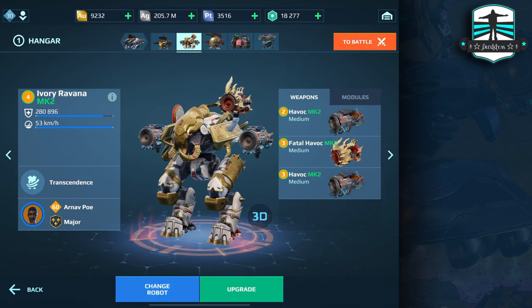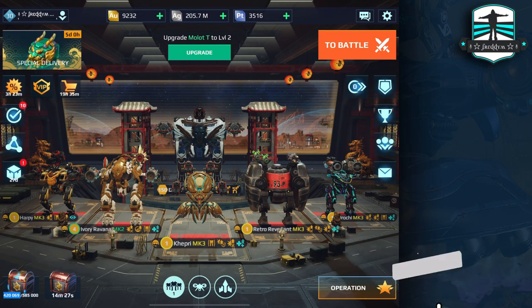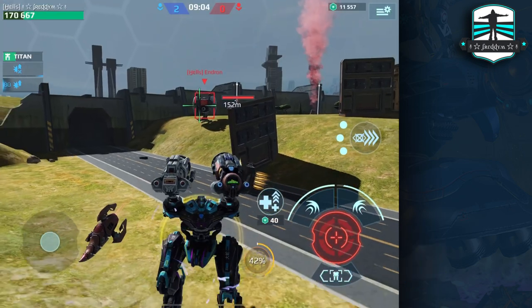Let's start. Here I have the Ivory Ravana with three times the Havoc, and I have the Orochi with two times the Devastator. Before we start, it would be great to give a thumbs up under this video, subscribe to my channel, and please don't forget to hit the notification bell.